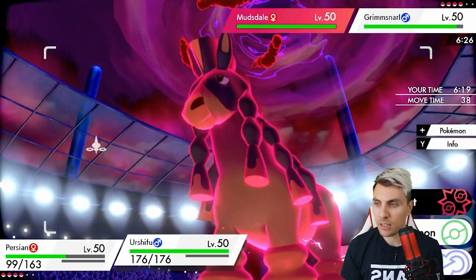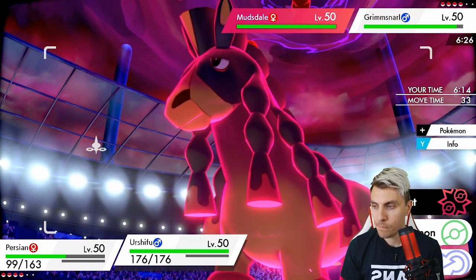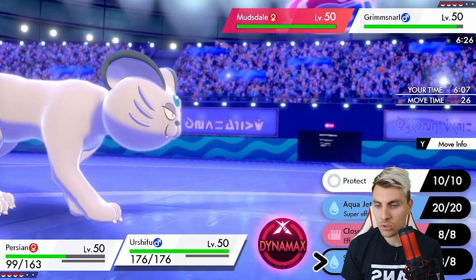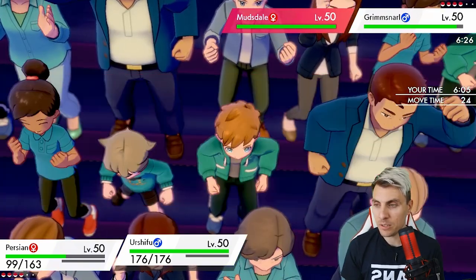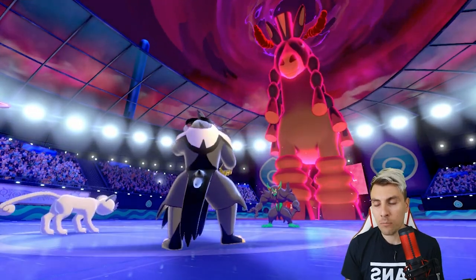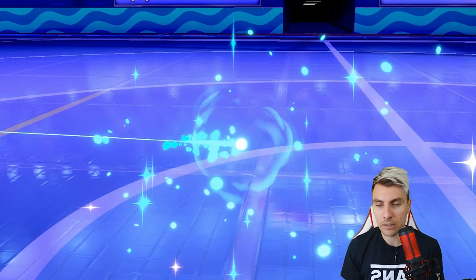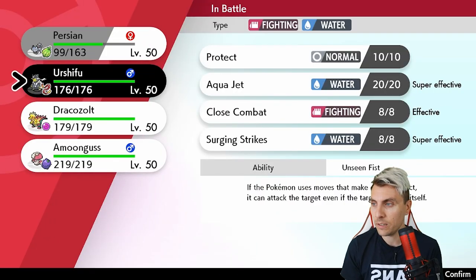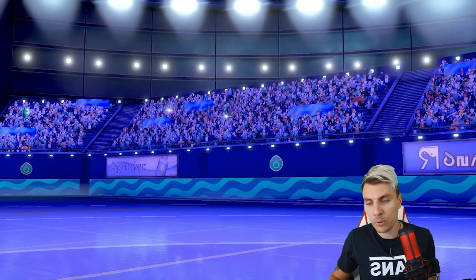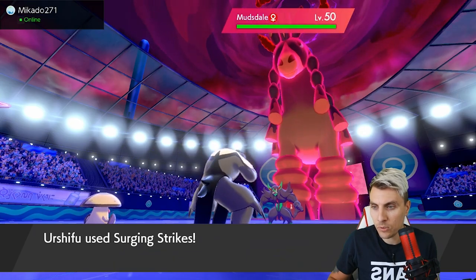The one worry we have to consider now is the Swagger from Grimmsnarl. I really want to keep Persian because if they go for the Swagger combination, at least we can utilize Foul Play later on. I think we just use Surging Strikes into Mudsdale here - once Mudsdale goes down, Dracozolt has a really good time against most things on my opponent's side. We'll bring in Amoonguss to slow my opponent down; we've got the redirection and Spore to take advantage of.